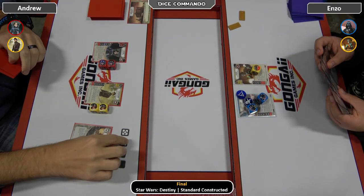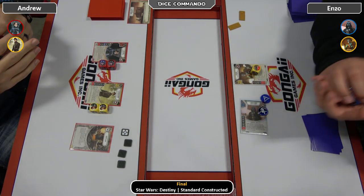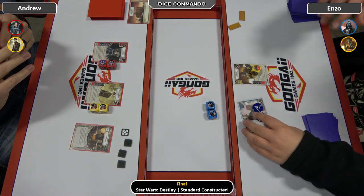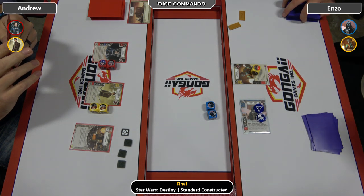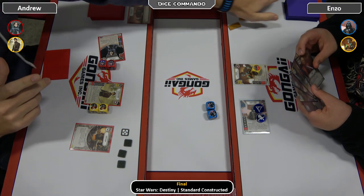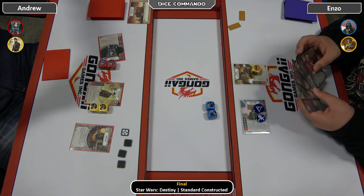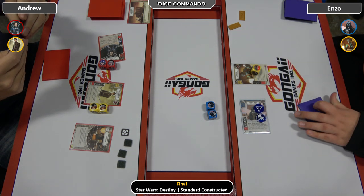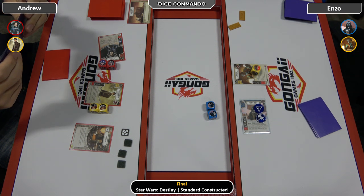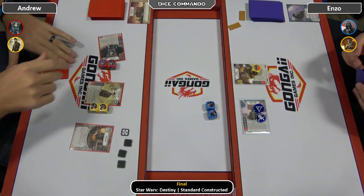Andrew gets first strike. Starts with a Scrap Heap, which is pretty good with Jyn. Scrap Heap is: when you mill a card from an opponent's deck, rotate to gain a dollar. Vader rolls in with a two money and a three melee. So Andrew's going to use the Jyn ability to look at the top three cards. He needs to remember the Scrap Heap trigger to gain his dollar. Gets rid of a Feel Your Anger.